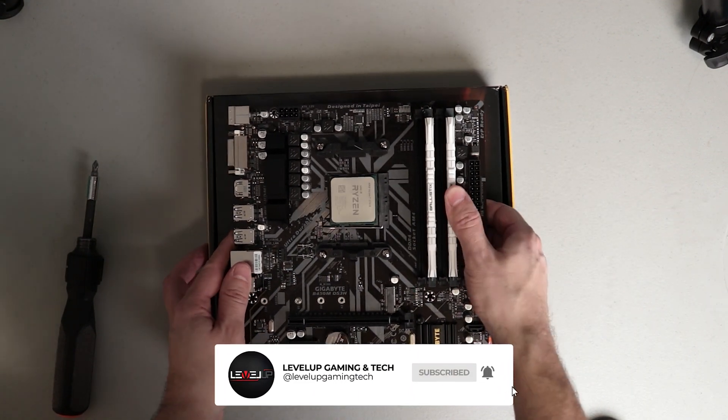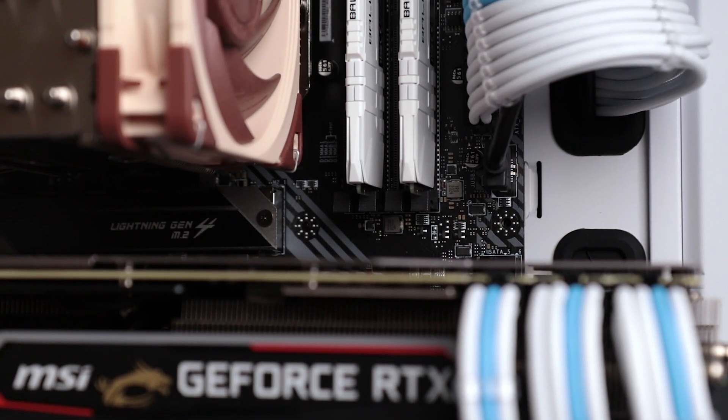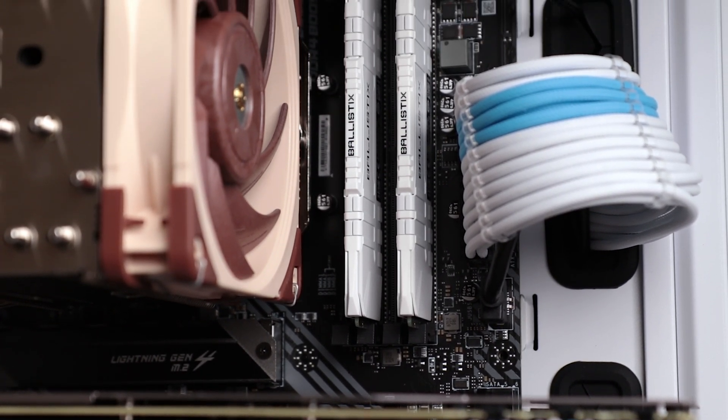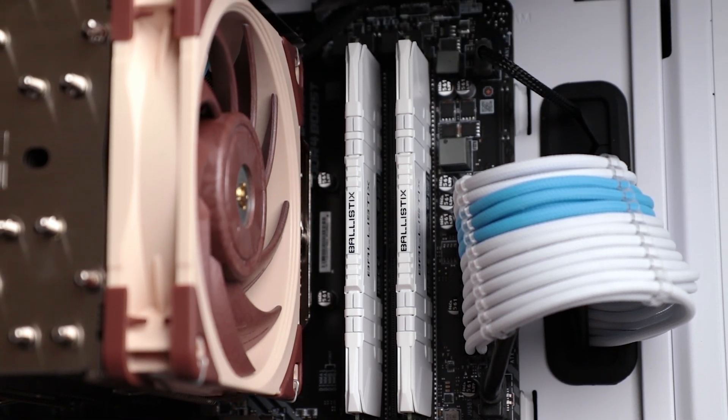One great thing that I like about Crucial as a company is that they are owned by Micron, and as you may or may not know, Micron is one of the largest manufacturers of memory chips. Many graphics cards and also other RAM kits on the market have their chips inside, so for their own lineup they pick only the best ones.